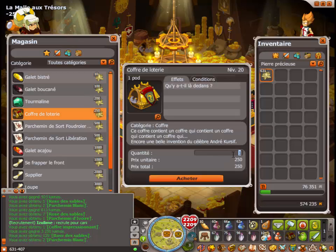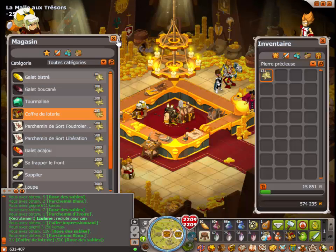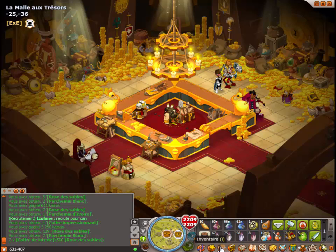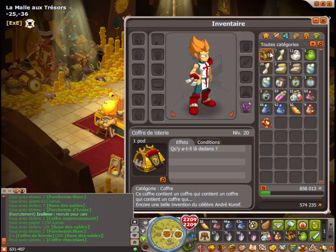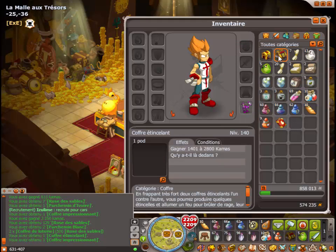Coffre de loterie. On en rachète 10. Ah non, je dois pas. Dommage. Par contre on laisse nos scores de roses, hein. Ouais, bien sûr. Non, tu commences et t'en as deux. Moi j'ouvre les deux mais je te dis pas ce que j'ai. Un coffre étincelant et un coffre impressionnant.